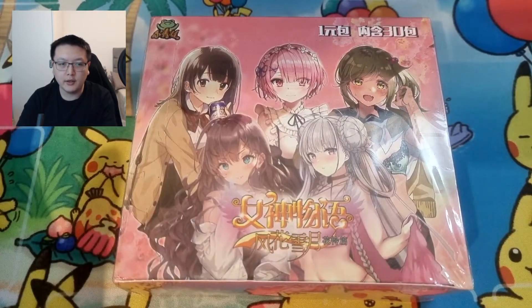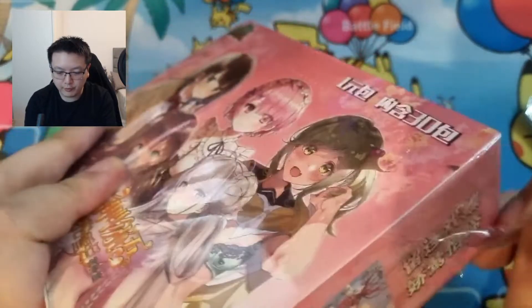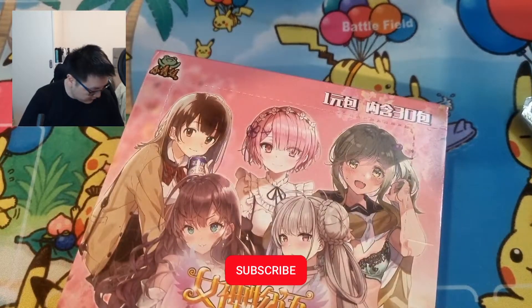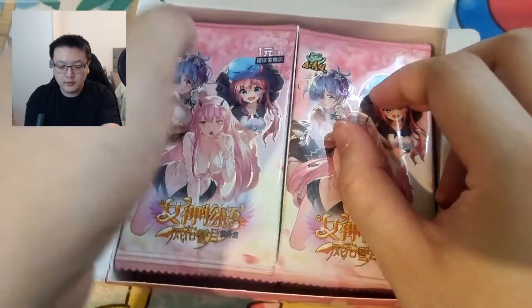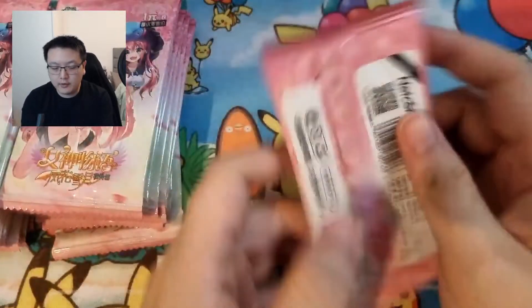Without further ado, I'm just going to open this box and see what we can get. No transition this time — going straight into it. I just switched scenes on my recording device. I'm sure you guys want to see the opening since I've been talking a lot. The box is open and there's a divider in the middle as usual in all Goddess Story boxes, which is nice. I'll pop all the cards out — right side first, then left.